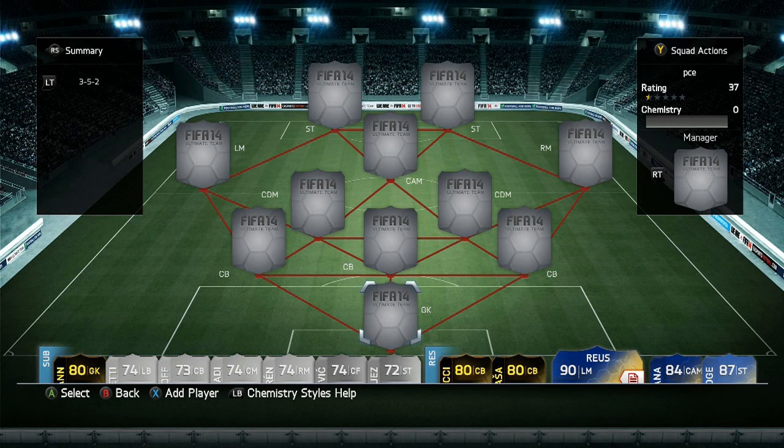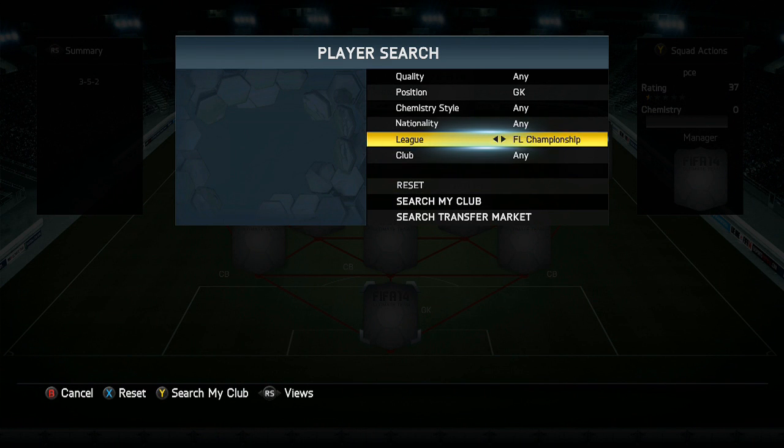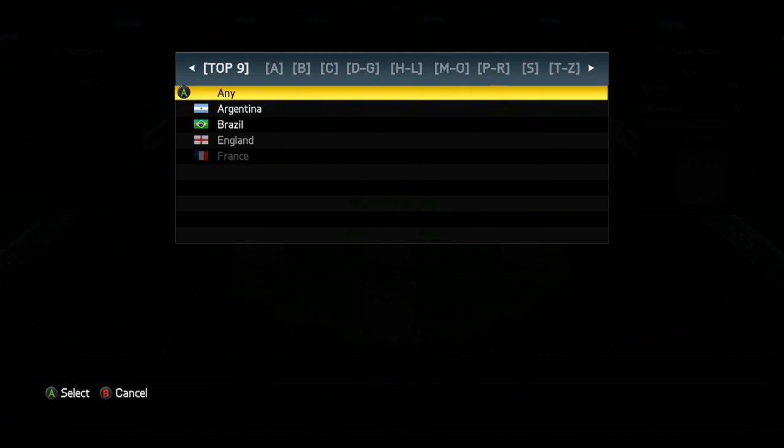What's going on guys — just before I get into this video, if you guys would like any coins, check out the FootShop link down below. You can use Cal Freezy at checkout and it will give you a discount. I hope you guys enjoy the video. Welcome ladies and gentlemen to this second World Cup squad video.